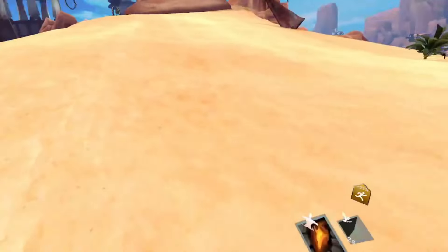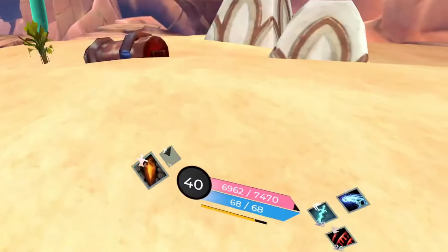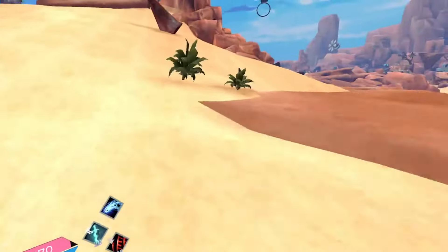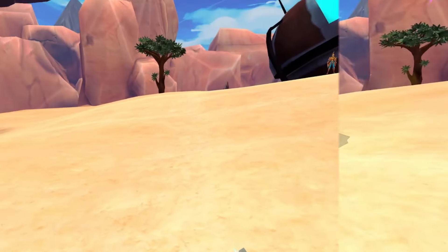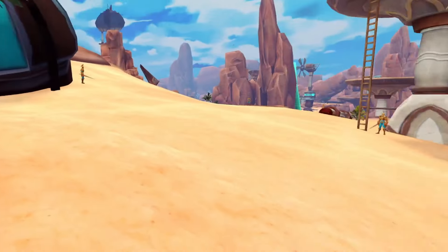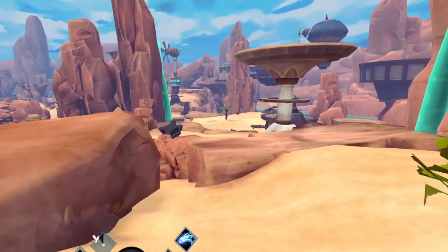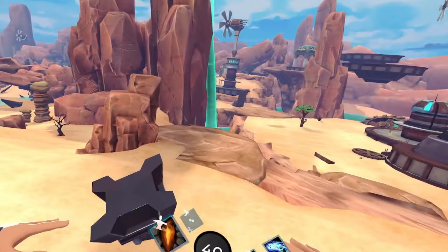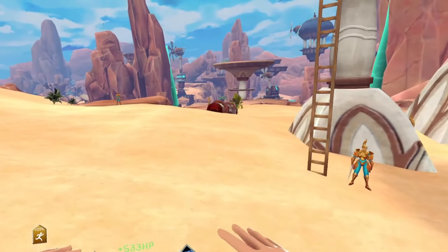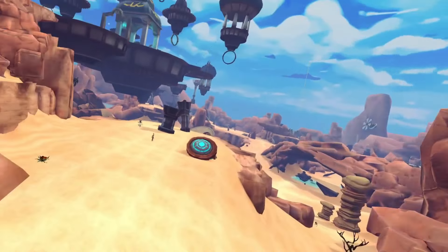Use this dash to dodge incoming telegraphed attacks, as well as creating a gap between you and your enemies when you need a second to breathe. Not only do we get all these combat benefits, but overall travel times will be cut drastically as this ability gives us a 25% movement speed buff for 4 seconds. If you're familiar with fast flying techniques, ensuring your 25% movement speed buff is active when you flight cancel will make you incredibly faster than those without the buff.